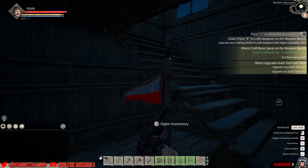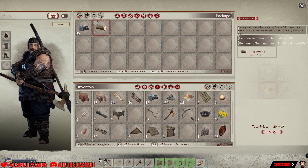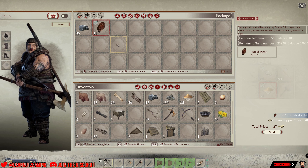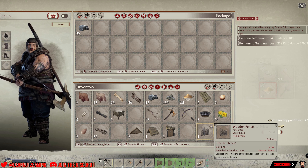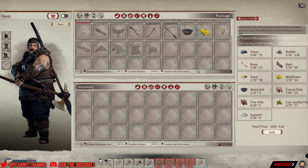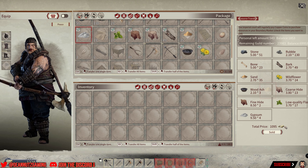You can earn coins quickly by opening up the inventory in your territory banner and throwing materials in. A couple of logs is 20 coins, and that ain't too bad. You can throw any resources in — sold some meat for 27 coins, I'll take that. The ones grayed out like weapons and building parts you can't sell, but any resources you can.